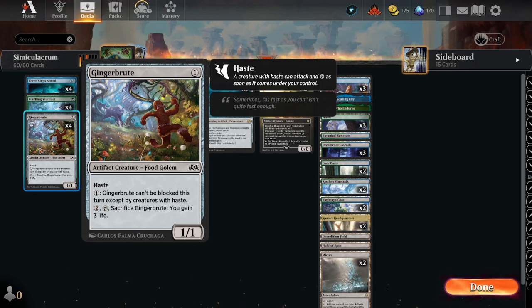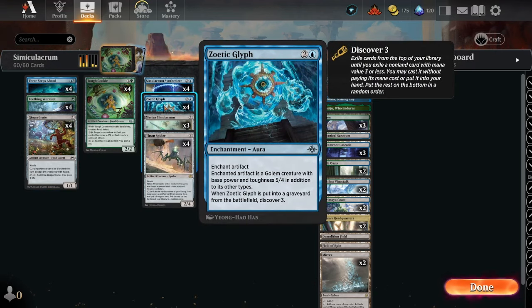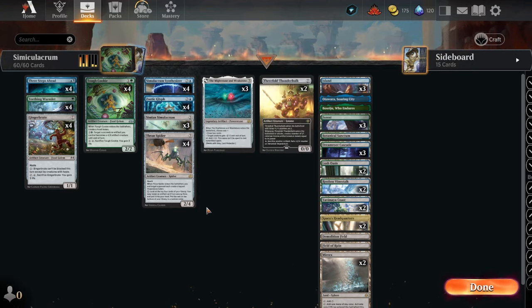Ginger Brute — we like to get into our opponent's camp; it can't be blocked by creatures with haste. If we tap it for one and two, sacrifice it, we gain three life. We're also running Zoetic Glyph — we haven't really run this card but we enchant an artifact and it becomes a Golem creature token with base power 5/5 in addition to its other types. When it's put into a graveyard from the battlefield, we Discover three, and of course we can discover lots of fun stuff with that card.